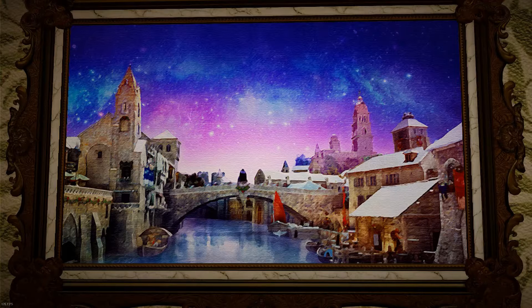I don't know if the cold wintry mountain area has released — I don't think it has. But when it does release, I'm definitely going to grab myself a house in that area and put this picture up there. I think that'd look really nice. It's a picture of the Calpheon Bridge over the river, frozen, with some kind of Aurora Borealis going on. All in all, a very nice picture.